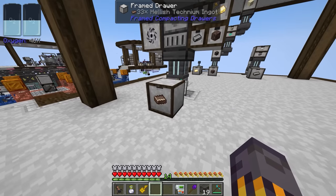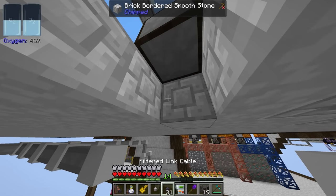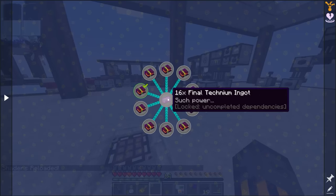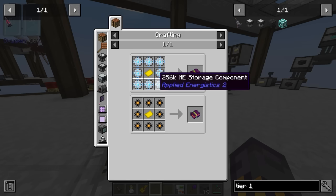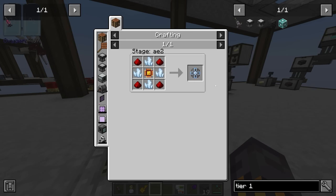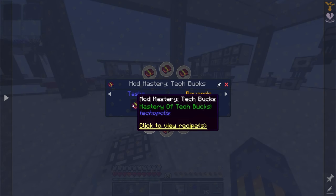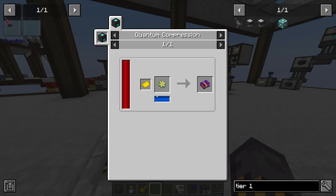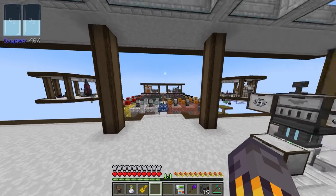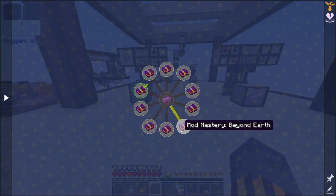We also need to put a link cable down on the bottom of the hellish matter. If we do this and this, that should give the Simple Storage system the ability to export over here, and that's going to start making more Voided Technium for us. Digital storage is going to be a tricky one — we have to make eight 256k ME storage components, which is just a case of teaching our system how to craft a lot of stuff. We need to do that 16 times, so we need so many of these 256k storage components. We might have to come back and do some tweaks to our processes to make things faster — we might not have enough technium to make it work, but it shouldn't be too difficult to get there.